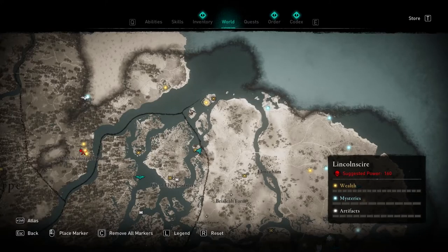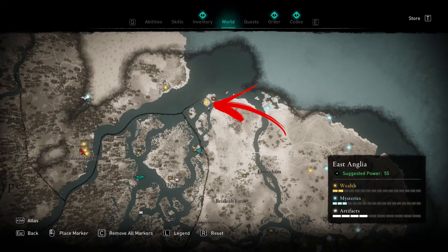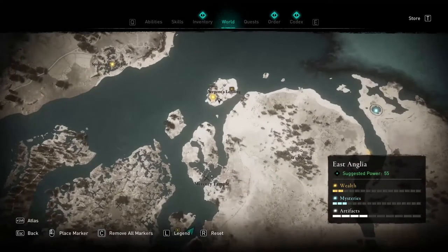Hello everybody! Exploring East Anglia, you will find a wealth chest in an abandoned camp on one of the small islands you can see northwest in the region.